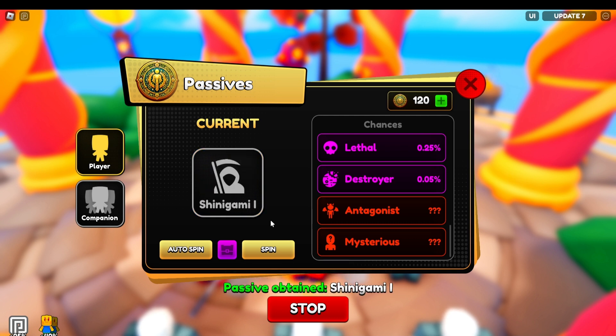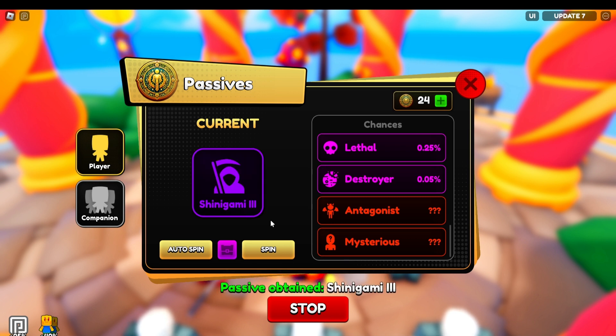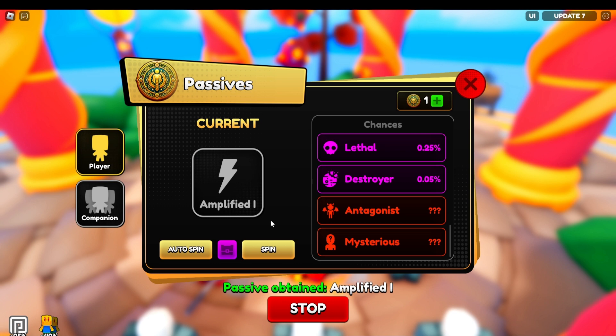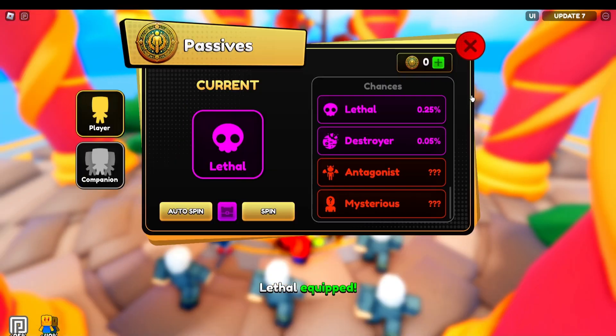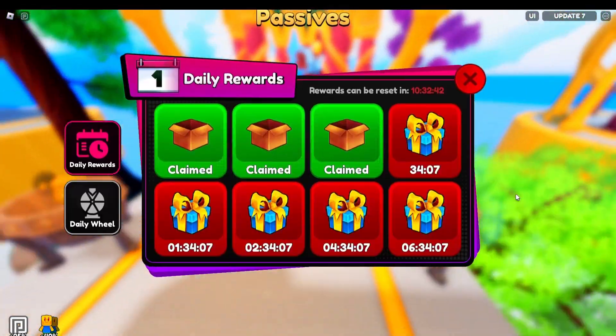If we can get the Destroyer that'd be crazy. I wish they'd add a game pass next update where you can equip two passives or more because that would be sick. The reason the Destroyer is so good is it gives you 100% more energy, 50% more damage, and 25 less hits to get your ultimate. I don't think we're gonna get it, but we did get two Lethals which I'm very happy about. Wish we could equip two of them. We did get a Lethal — that's W's!